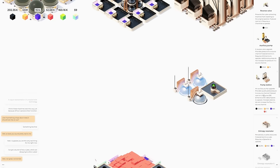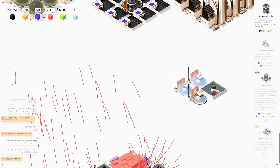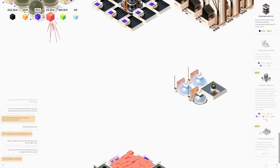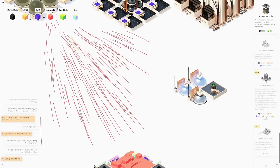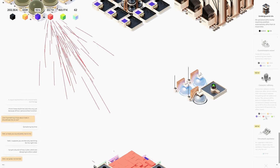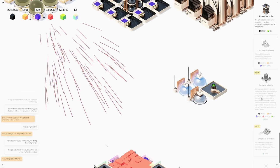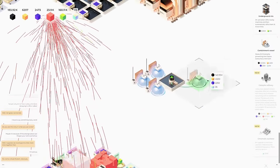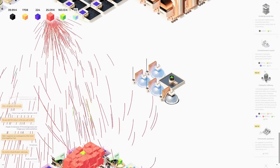I want to see this catalytic refinery but we need 256 for that. We need 131,000 on the red, which is a little bit of a pain, but shouldn't be too bad. I definitely want to see what this does. I guess it's time for another containment vessel — and we got that one pretty quick.